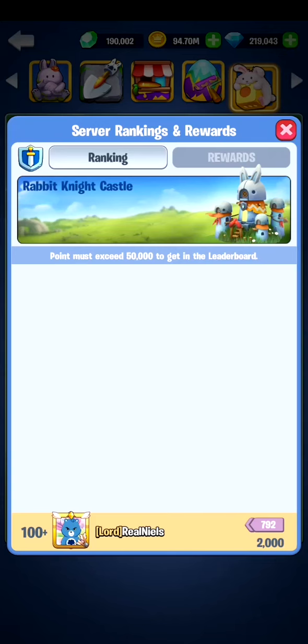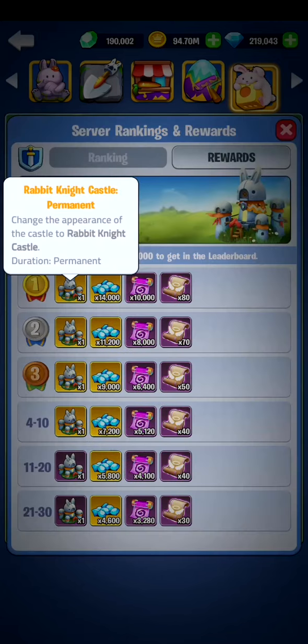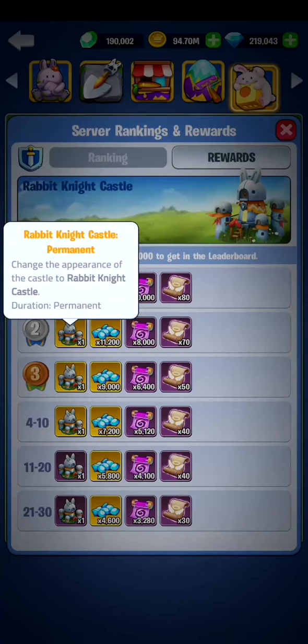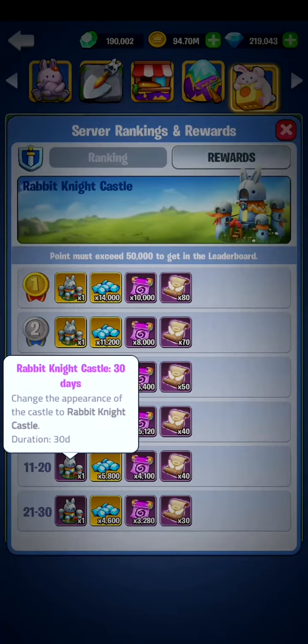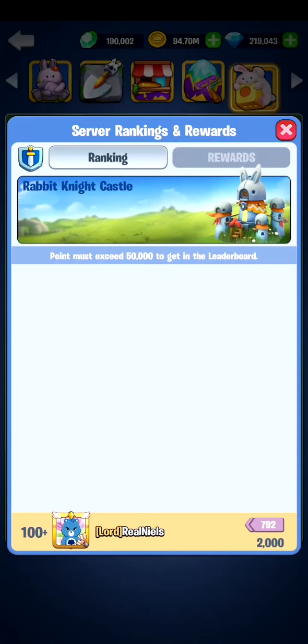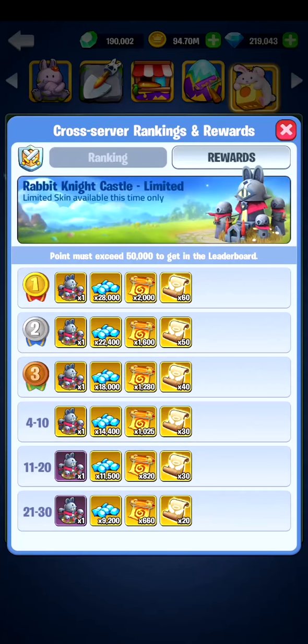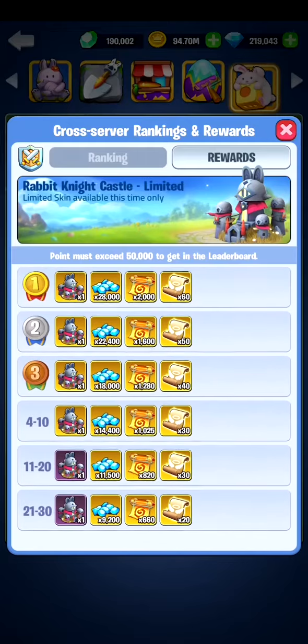There's a general reward system for the top players who do the most. If you exceed 50,000 points, you can get on the leaderboard and you will be able to get the rabbit knight castle permanent skin. Otherwise you can get a temporary skin available for 30 days. I personally have never been in this ranking because you need to spend quite a lot of money — it's a server ranking. If you click on the shield on the top left, you can switch between crossover rewards, which will also grant you a permanent skin but also a lot of gems.